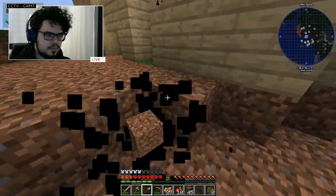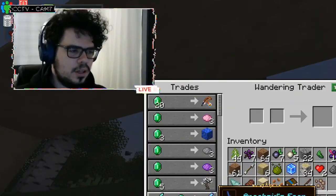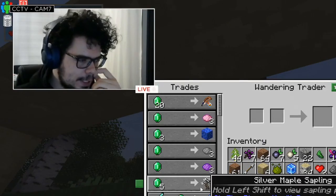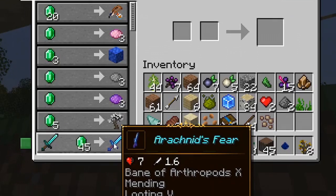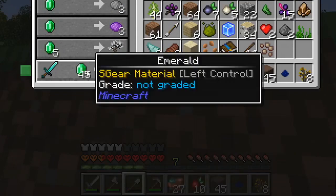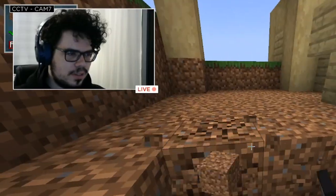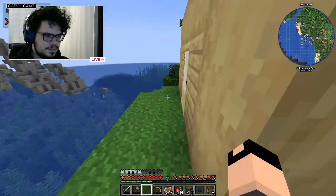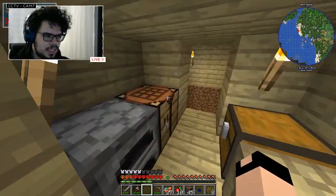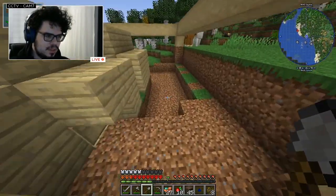To my surprise, a wandering trader then came to my base with an interesting trade offer. Bane of Arthropods 10. Jesus. Mending, Looting 5, Unbreaking 5, Fire Aspect 3 — this is a good sword, all things considered. It just sucks that it has Bane of Arthropods instead of, you know, sharpness. Unfortunately, being poor, I was unable to afford his wares and simply continued working on the base.